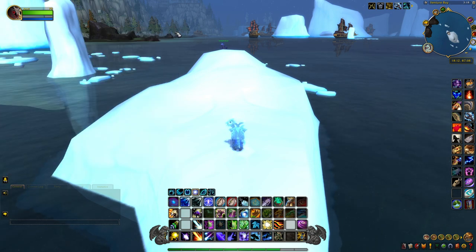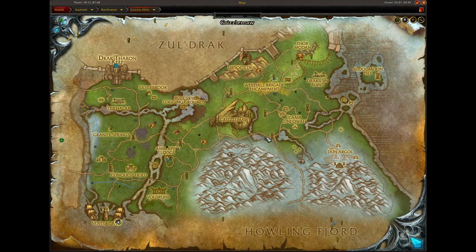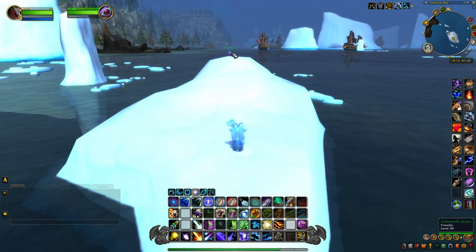So with all that said and done, let's get this pet and add it to our collection. You want to come into the Grizzly Hills, which is located in Northrend, and come down to Venture Bay. A lot of this quest chain is in Venture Bay. You'll notice there is an ice shelf right here and on top of it you'll notice a Glimmerfin Scout.